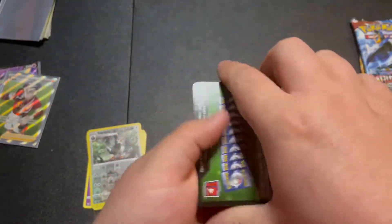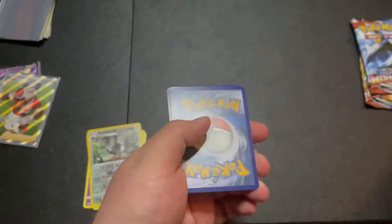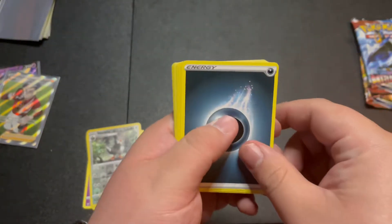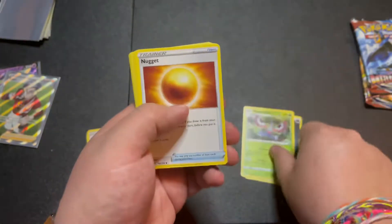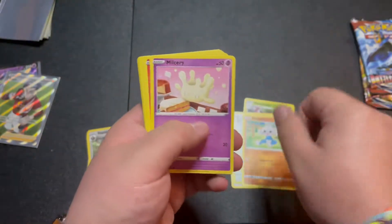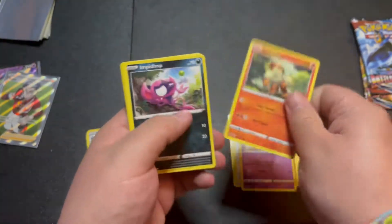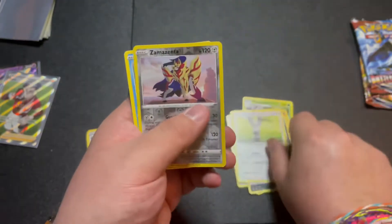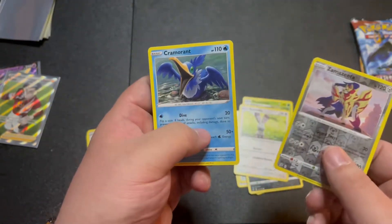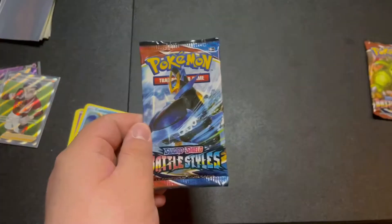Code card, two, three, four, and we got energy, Masquerain, Nugget, Tranquill, Meditite, Milcery, Growlithe, Impidimp, Bundleby, reverse holo Zamazenta - that's kind of a nice card - and a Cramorant. Nothing too spicy. Time to hop into the Battle Styles.